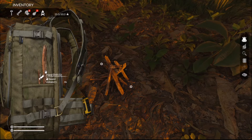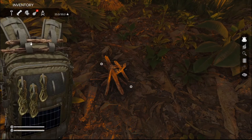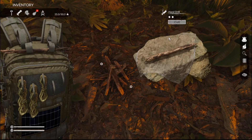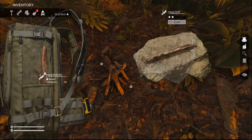You just need to combine one stick and one small stick, which will create the hand drill. It will be stored under the fire icon in your backpack.